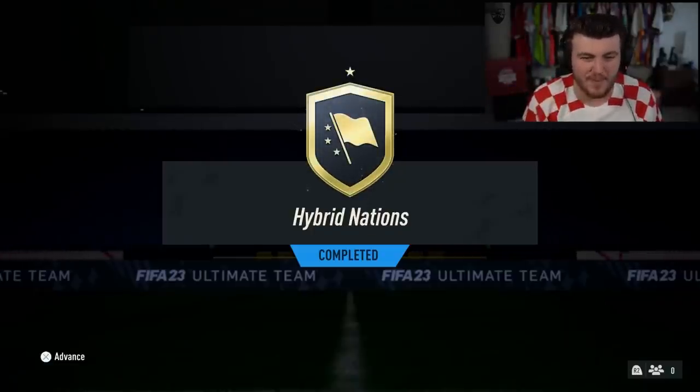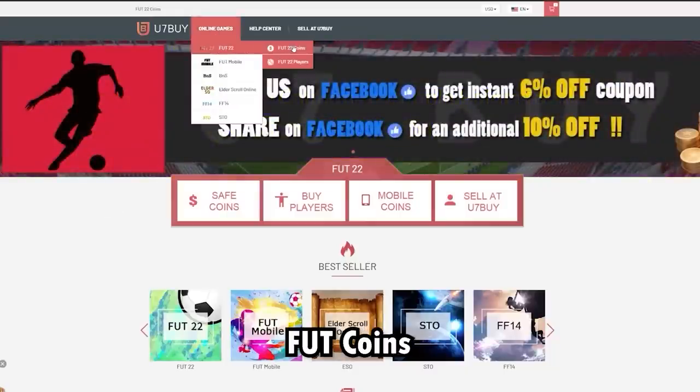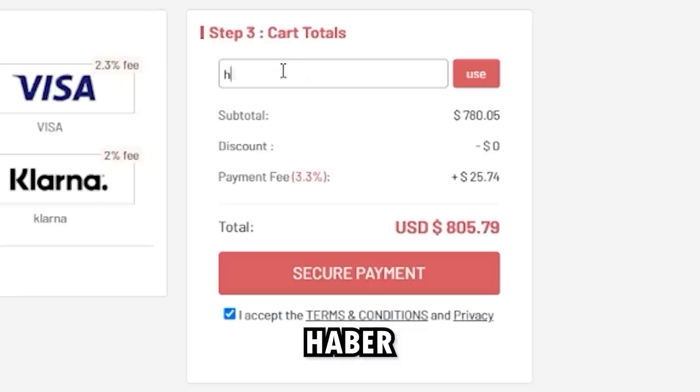We have the first 100k packs of FIFA 23. Let's open these up and see what we get. For cheap, fast and reliable FUT coins, check out u7buy.com. There is a link in the description and use the code HABER to get yourself a discount on all of your orders.